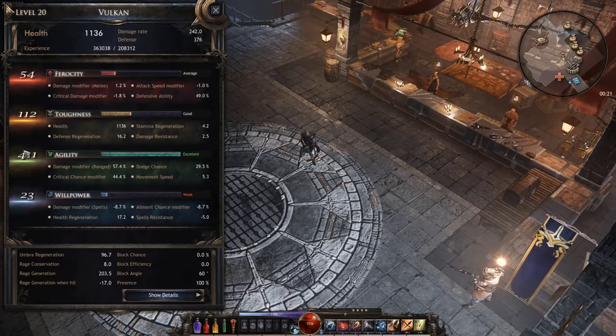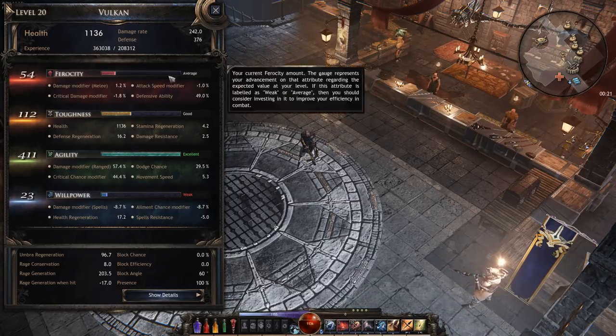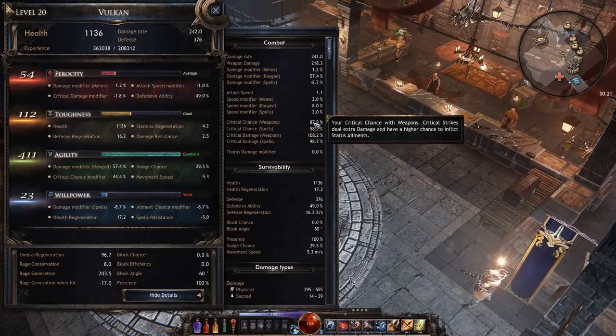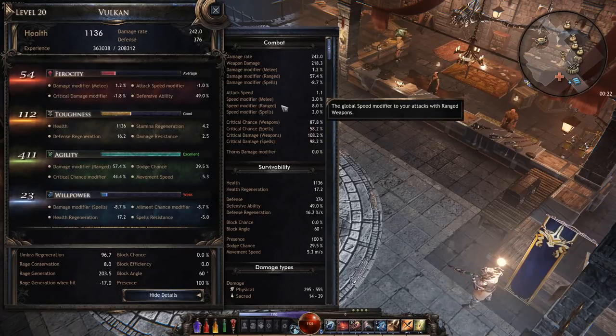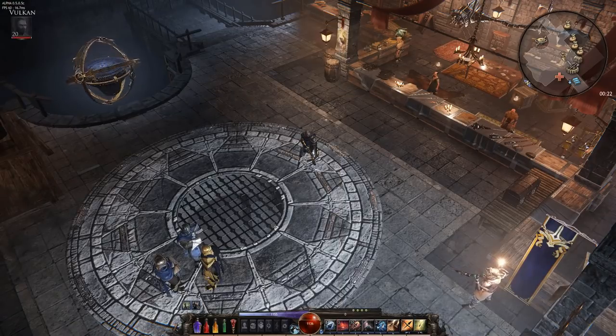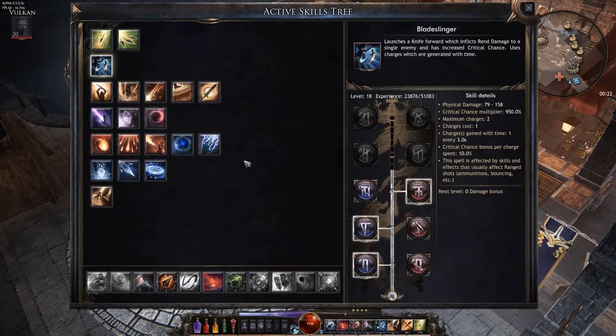First things first: put all your points into agility and toughness. I have 411 total agility in the excellent category and 112 toughness in the good category, which nets me a 1,136 health pool and a 376 defense rate. My critical chance for weapons is 87.8% — that's phenomenal, you want to shoot for that. My attack speed modifier is 8% with an attack speed of 1.1 off my crossbow, and my damage modifier for range is plus 57.4%.